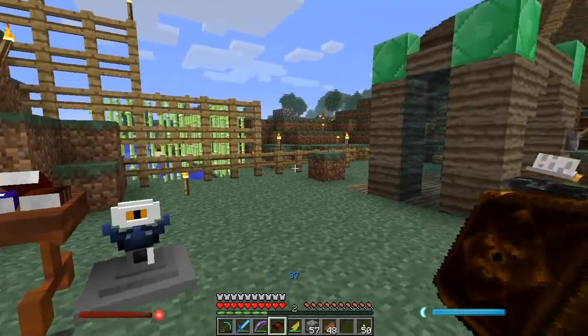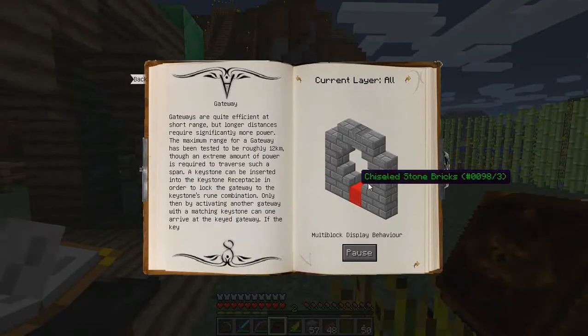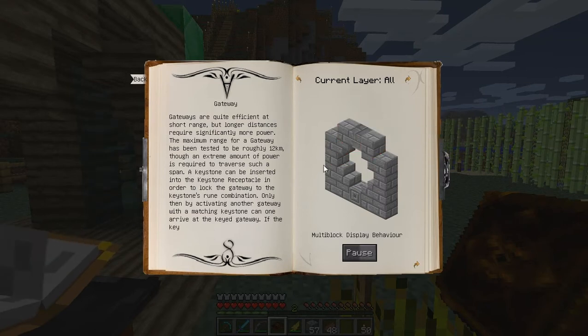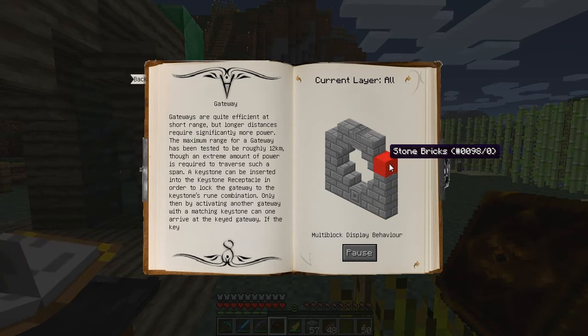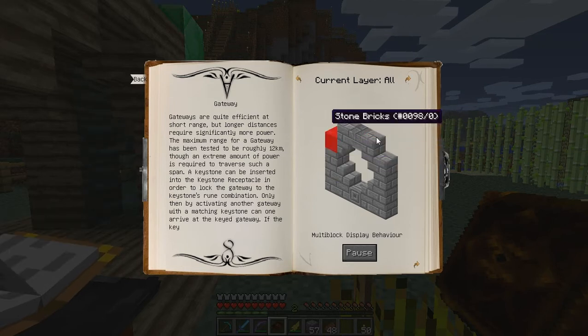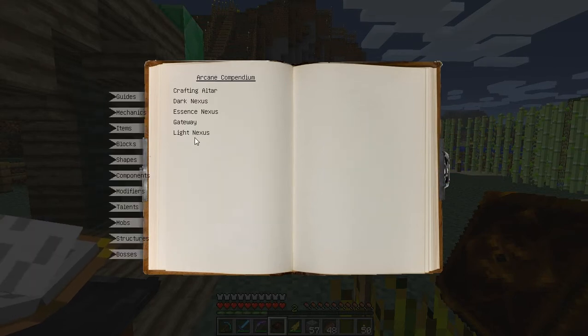Today I will be building a couple of gateways - this is a teleport device of some sort. You get two versions you can make; I think those are aesthetics. I'm not really sure if one is the origin and another's destination, because I would assume they are a two-way portal and not just one way. So I think this is just for the aesthetics.